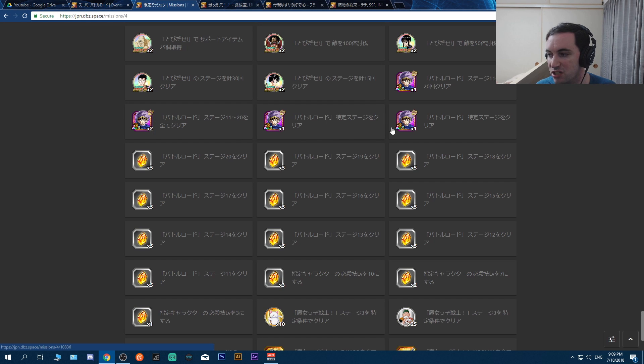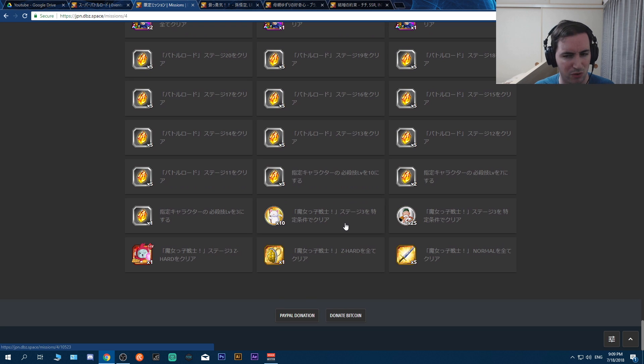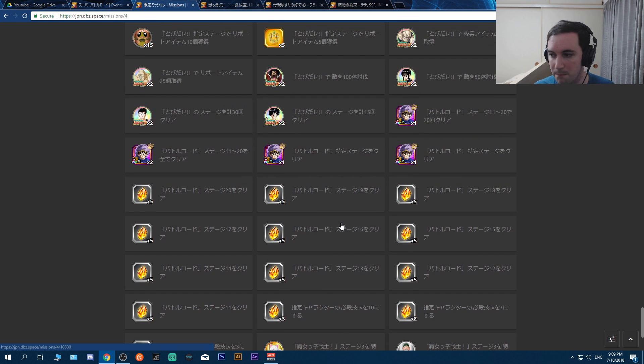Defeating the odd stages - 11, 13, 15, 17, 19 - and the even stages - 12 through 20 - each earns you one Goku. Every time you beat a stage you get one stone, and clearing the mission gives you five extra stones, so a total of six stones per stage - a decent amount. Super Battle Road will be available every day until the 31st, so keep that in mind. The extra missions down here are just for a little story mission.